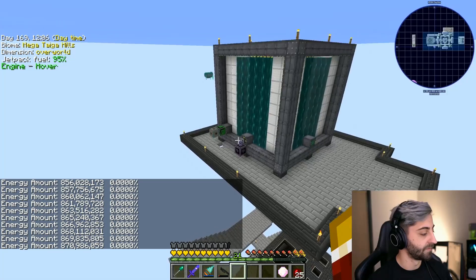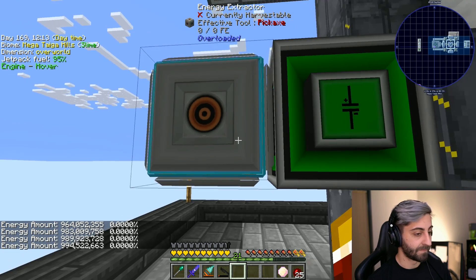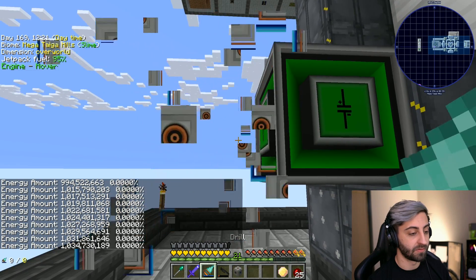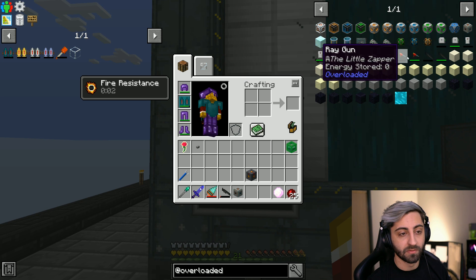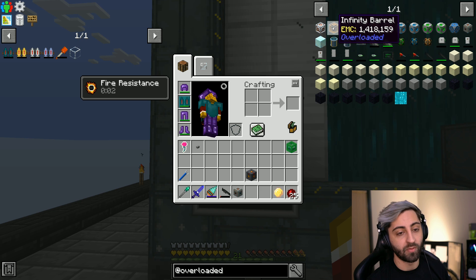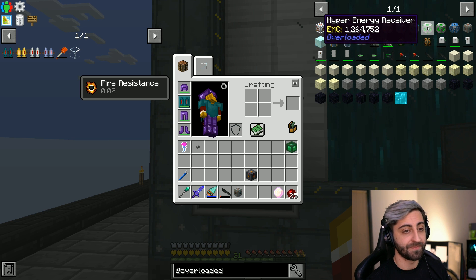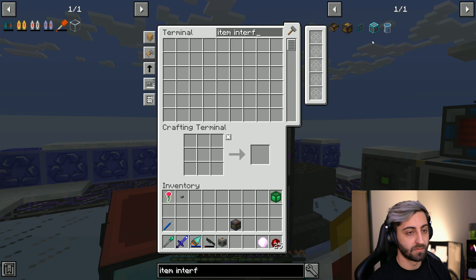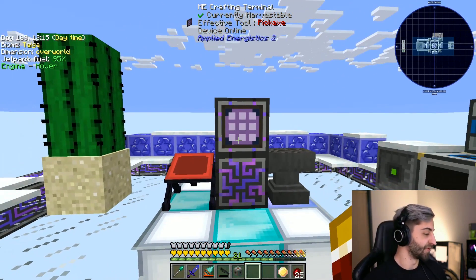Is my inventory online? Yeah it is — huh. It's storing FE, yeah it's the same thing as RF. 1 billion — we just stored a billion RF. Is there any way to use it? There's gotta be a way, right? This mod has to have a way to charge your insanely expensive items. Hyper energy sender and hyper energy receiver — I don't know if that's what I want. You need an item interface. A dragon egg — okay, mission for tomorrow chat.